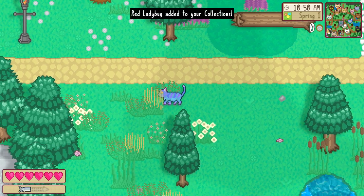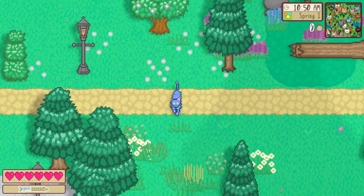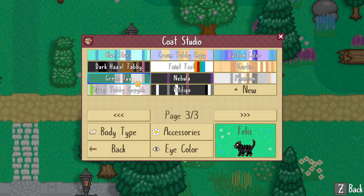The Coat Studio is accessible at any time directly from your inventory in-game. Change your appearance to fit the current season, or switch things up based on your mood.